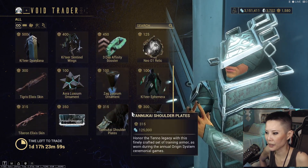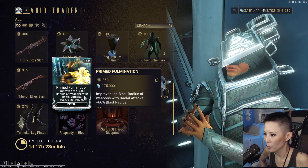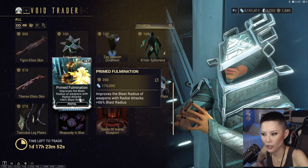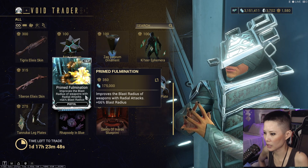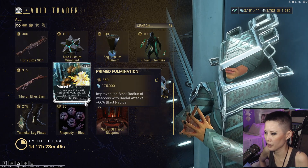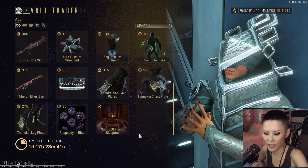There's one more prime mod here — it's for pistols. Prime Fulmination improves the blast radius of weapons that deal radial attacks, giving a plus 66% blast radius. Those are all the items available this week. I sincerely hope you guys enjoyed today's video on the Void Trader.